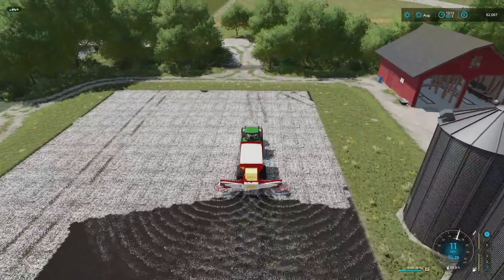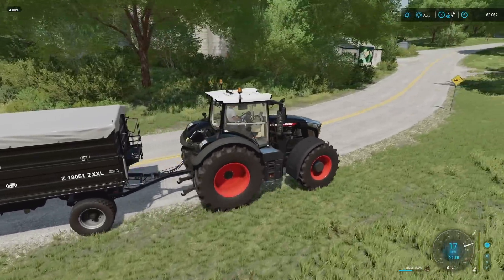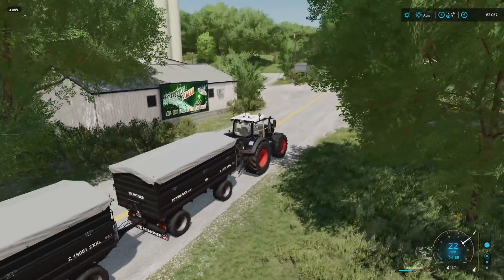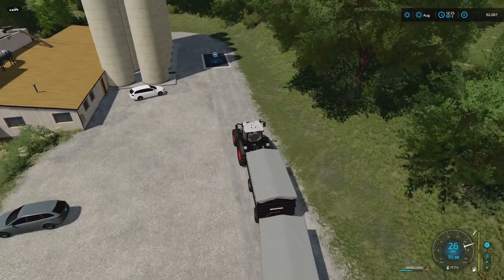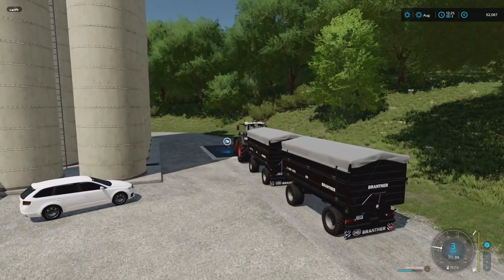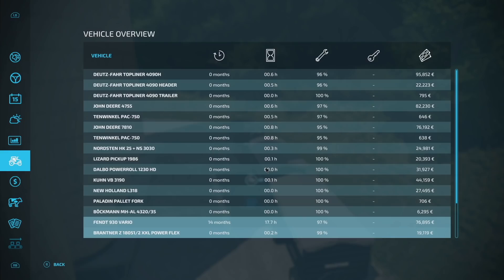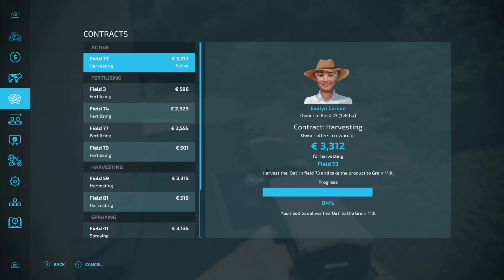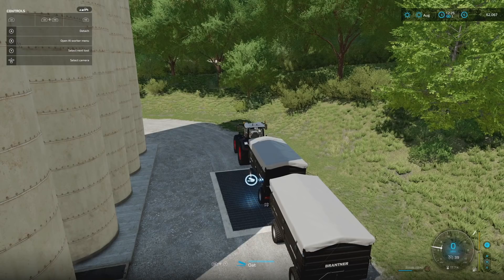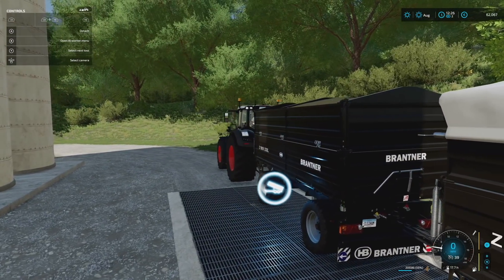One more job before wrapping up - delivering the crop from our contract. We're delivering to the grain mill, which we actually own. The question is whether we'll get to keep the grain since we're delivering to our own place. Let me double-check the contract - field 73 harvesting, delivering to the grain mill. We've got 20,000 liters in here, need to give them about 15,000 liters. Setting the dump to the left side for tandem trailers.